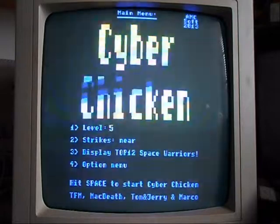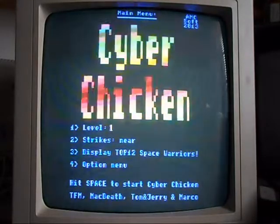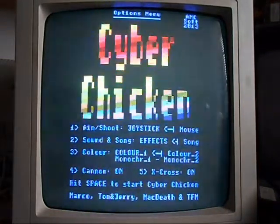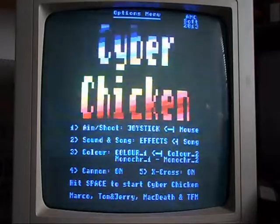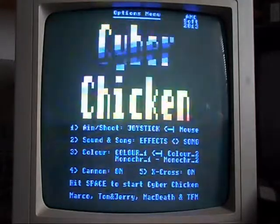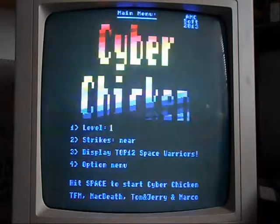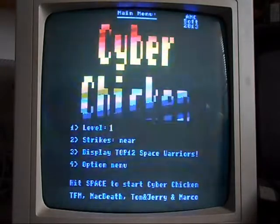The level selector goes up to level eight. There's a strikes near and far option, and number three displays the top 12 warriors — the high score table — which you can load and save. Let's go to the options menu: aim and shoot, joystick or mouse options, and I wonder if the AMX mouse works on this. Sound and song — we can have effects or the song, or effects and the song. Some colour options for your monitor, and then cannon on and crosshairs on.